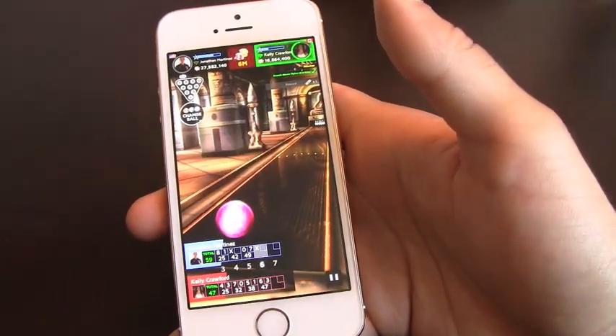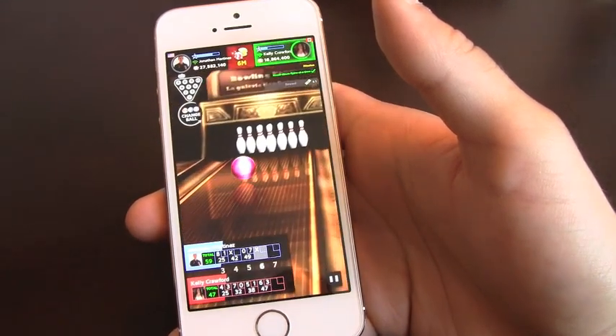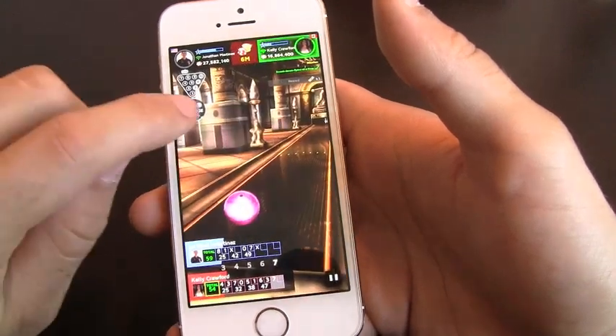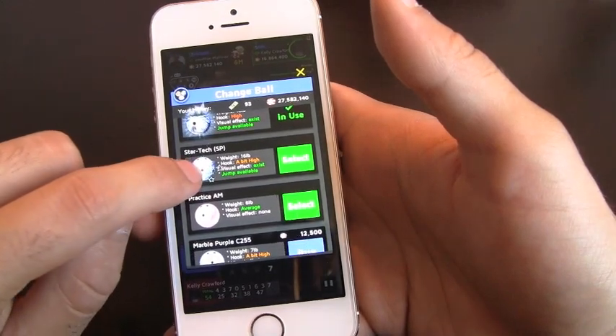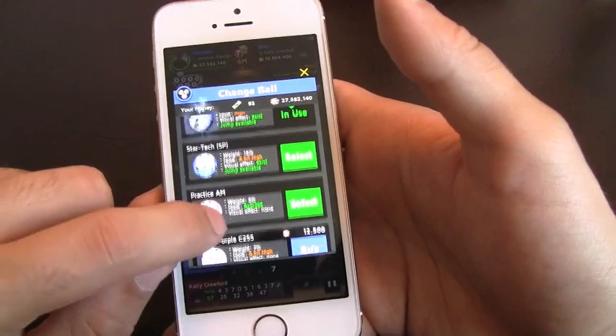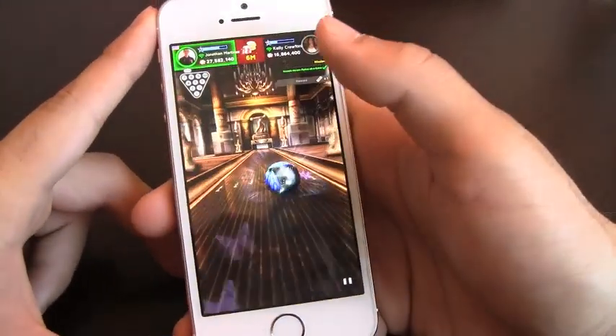There's another strike! When you get more chips in this game by winning matches versus players, you'll be able to collect and buy new bowling balls, which is great. You can change them during the games, which is cool. All of them are going to have different effects — different hooks as well as different ball weight, so every different ball has a different feel to it.